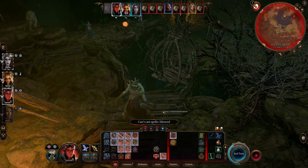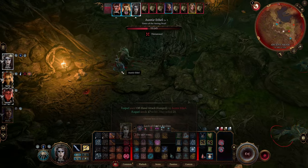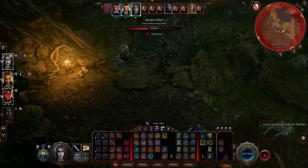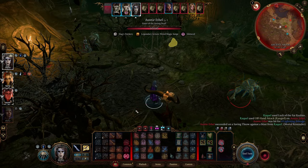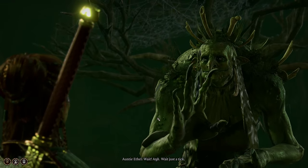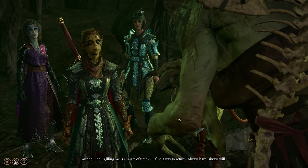That is the real Auntie Ethel and that is the person you want to focus fire on. I don't know exactly what the hit point value is that you need to be below before you trigger the conversation with her where she gives you her reward, but 20 hit points is safe and I've always had it trigger when I'm just below that. So that is the mark you should aim for.